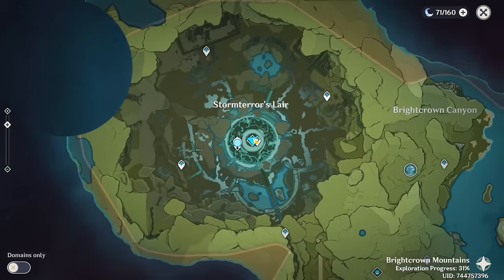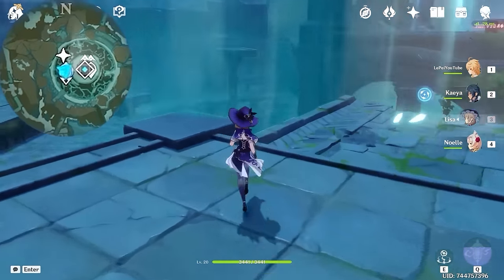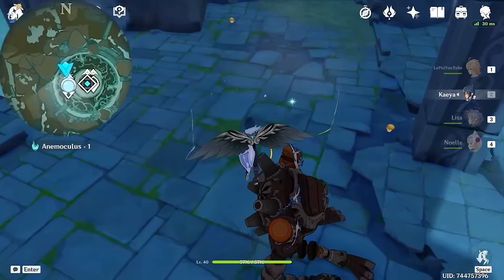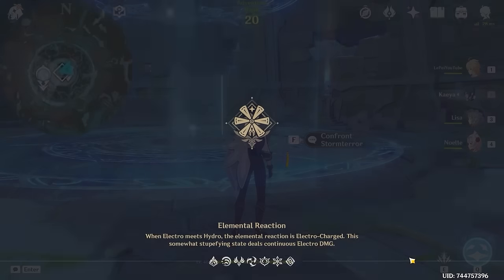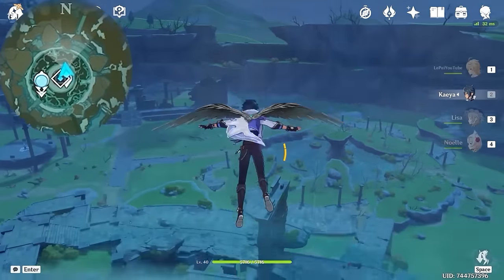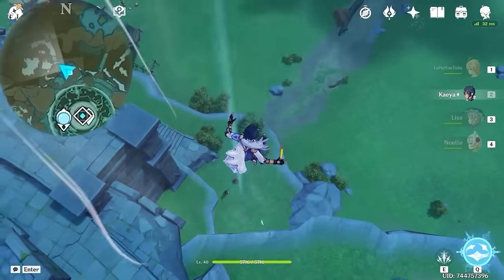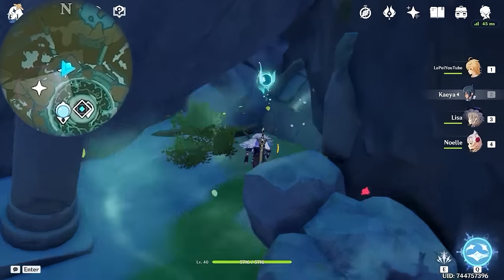Then we can teleport to the Statue of the Seven and move up on the mini-map. And there's a small gap here — so glide downwards, and you will find the next one floating above a ruined guard. After that, let's teleport back to the domain. And we're heading up on the mini-map. And from here, you will see a wind current on the left side, so move towards there. Get to the ground level and turn around, and you will find the next one hidden inside here.